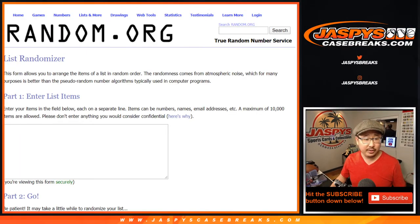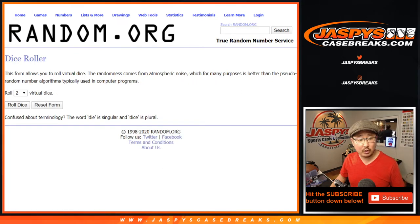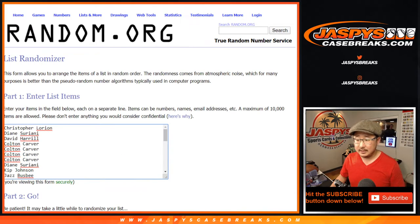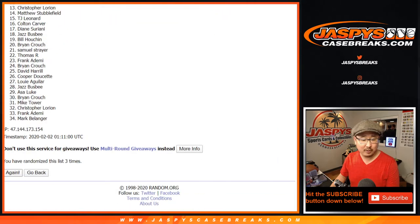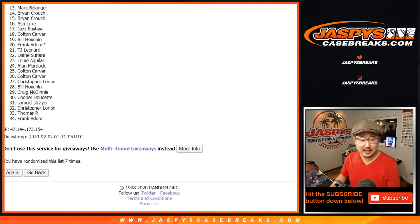Now let's grab the original 34 names that were in this break. Let's roll it, let's randomize it — name on top, seven times, lucky seven. Name on top gets a $1,000 mixer spot after seven. Good luck everybody. Seven and final time — after seven, name on top.